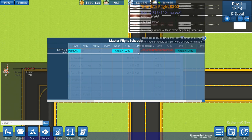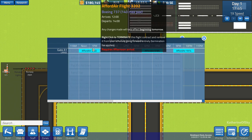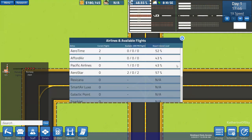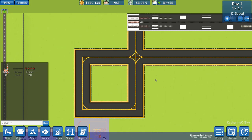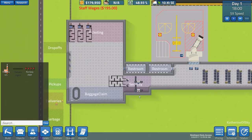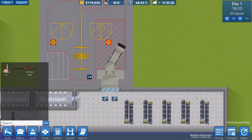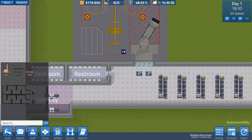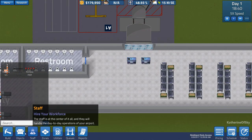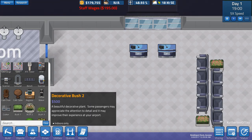So we can have maybe only two in the afternoon and three in the morning — three, two, two sounds right. Alright, so now we're just going to wait for our first flight. In the meanwhile, let's add some needed amenities to our terminal.